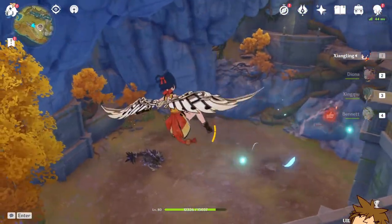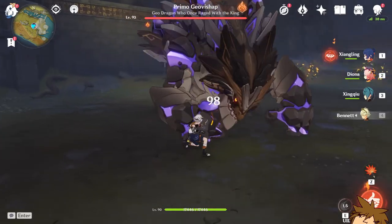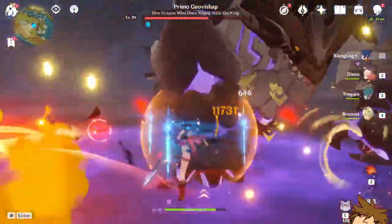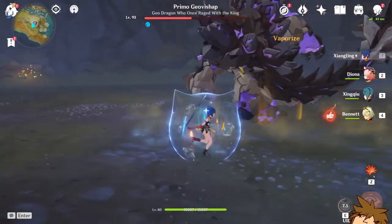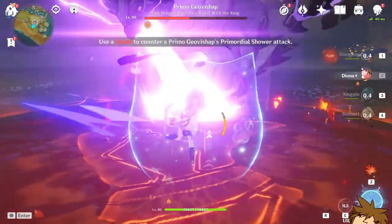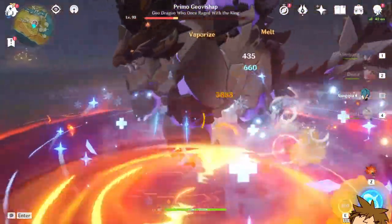Let's go fight the Primo Geovishap. I'm using the most free-to-play friendly team I can think of — it's not the best team but it's what I have. Diona is here just for the shield. My Sacrificial Sword isn't proccing which is a little unfortunate, but we've got the shield up and we're doing fine.